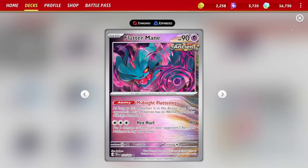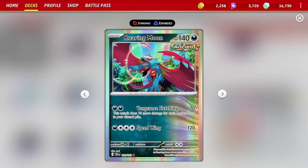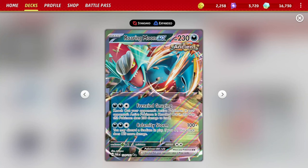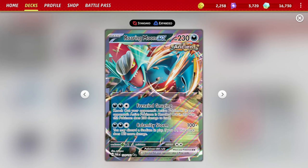We're rocking three copies of Flutter Mane, two Roaring Moon EX, and four of the baby Roaring Moon. Roaring Moon EX has the Frenzied Gouging attack — for two darkness and one colorless, it instant knockouts any opponent's Pokémon dealing 200 damage, also dealing 200 to itself. Its second attack, Calamity Storm, does 100 base damage, or 120 more if you have a stadium in play.